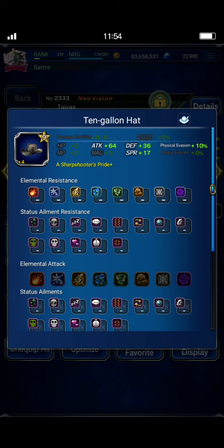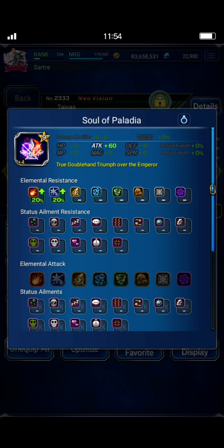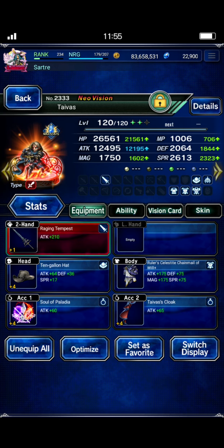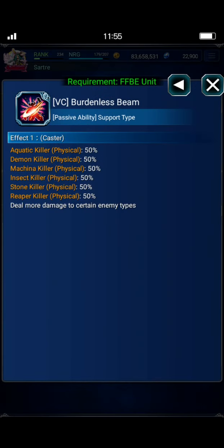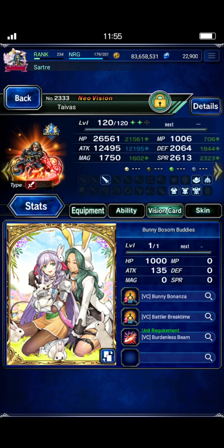Tyvus is also geared for 200% accuracy. The 10-gallon hat - from the Final Fantasy 13 event that just ended - does 25% accuracy. Soul of Palladia also does 25% accuracy. True Knight's Knowledge and The Mightiest True Hero each give 25% accuracy as well. He gets 50% accuracy from his sword and has 25% innate, for a total of 200%. His STMR is also equipped. Bunny Bosom Buddies is there mainly for the killers. You don't actually need the chain limit boost because if you have his upgraded TMR fully equipped, he has full chain cap boost innately.